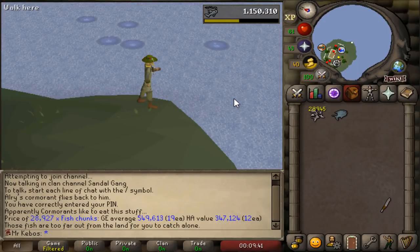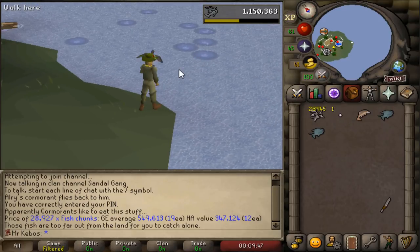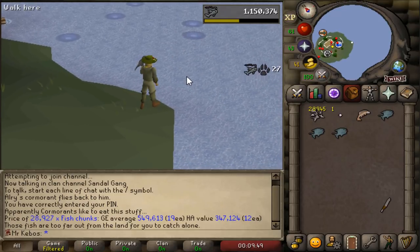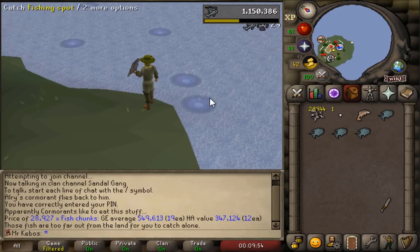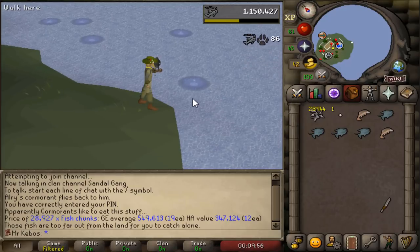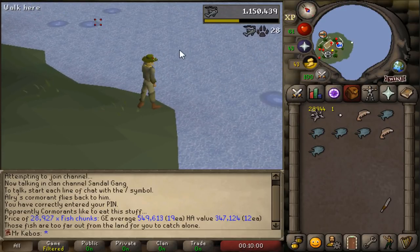And so begins the final push to the last 100 mulch pearls. With the current three pieces I have, I get a 1.8% increase in fishing XP. But once I get the boots, that'll boost me up to 2% on the dot, and then it gives me a set bonus of 0.5, totaling 2.5% bonus fishing XP.